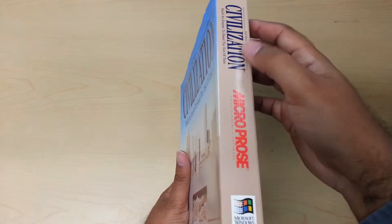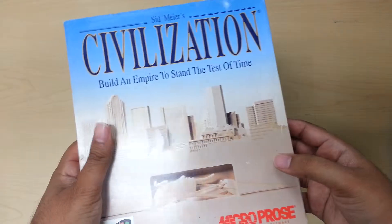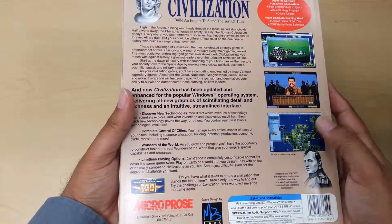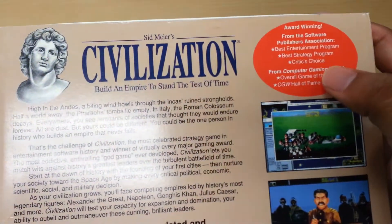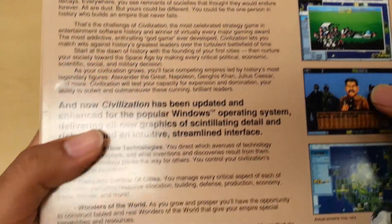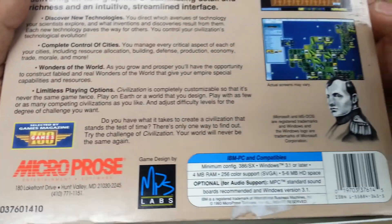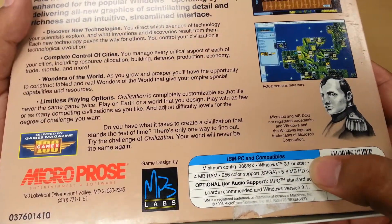On the side, it just has the MicroPros logo and the title, and these are the 3.5 inch discs. In the back you have information. I'm assuming the copy that I have is a re-release, mainly because over here it says that it's award-winning and gives all the awards that it's won, as well as down here. Selected by Games Magazine Top 100. So it works on Windows 3.1 or later.